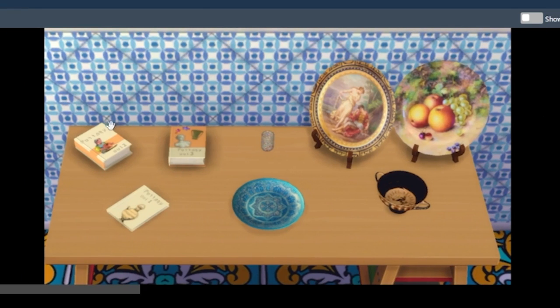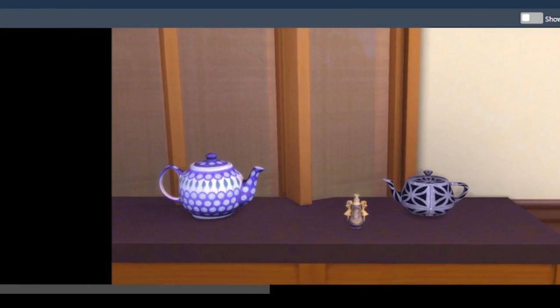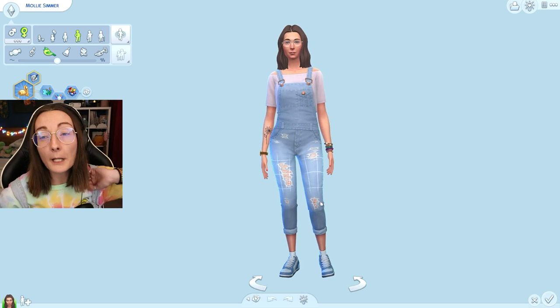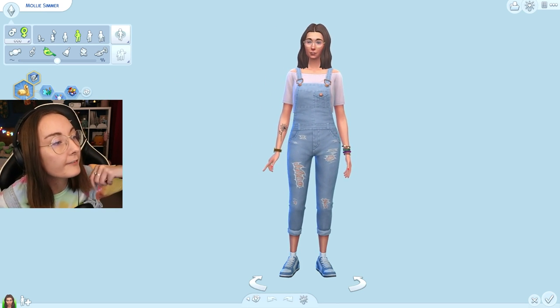These are some of the things you can make — skill books, plates in various styles, some vases which are great, and a little teapot. I plopped it into my mods folder and have my little sim self ready to go.